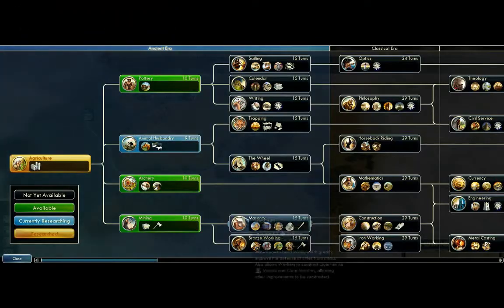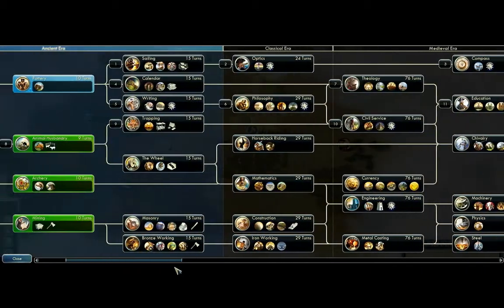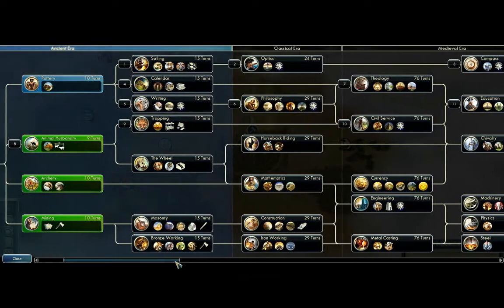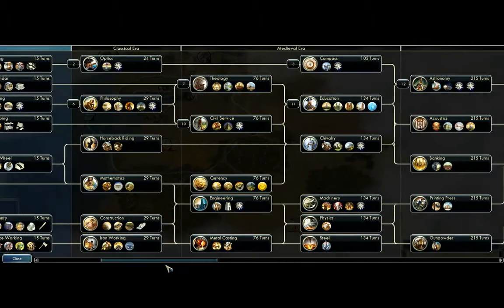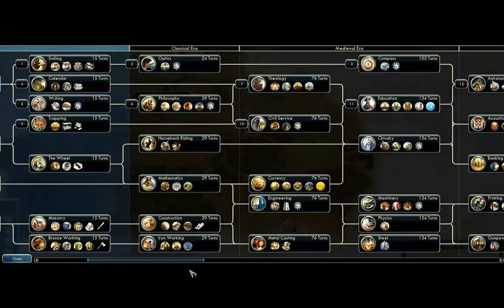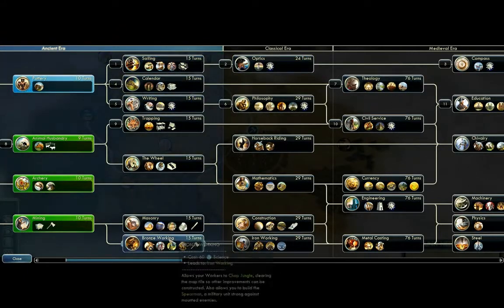Let me explain my strategy: as soon as possible, open Astronomy, because only with Astronomy will I be able to go around. In the meantime, I'll also quickly pick Sailing, because I'll want to go around my primary continent to see if there are shallow waters to reach the second continent. Very important that I pick Writing very soon, and with the Great Scientist I receive, I will build an Academy, which will shorten research times significantly.